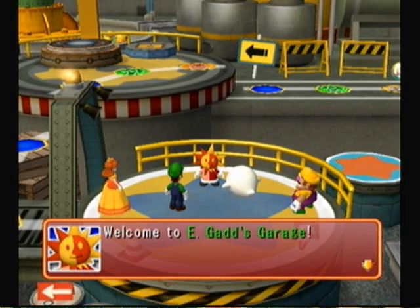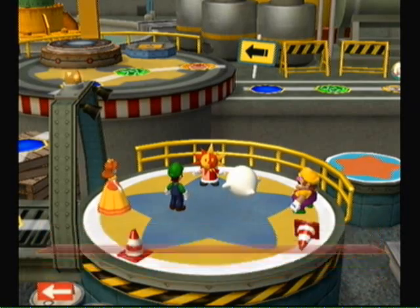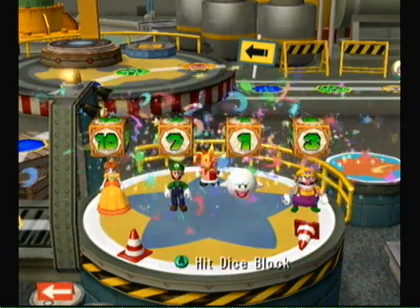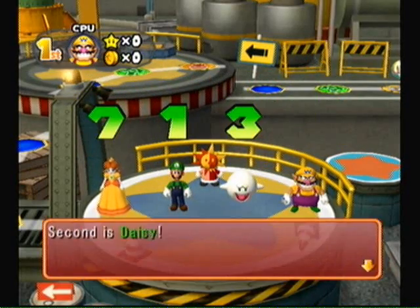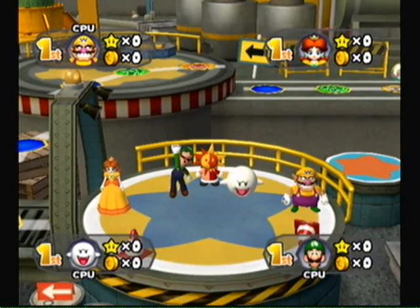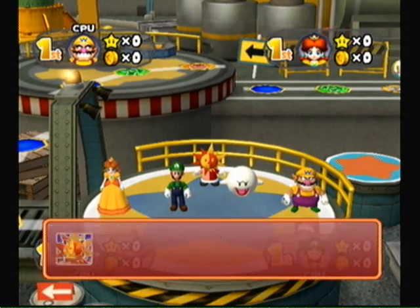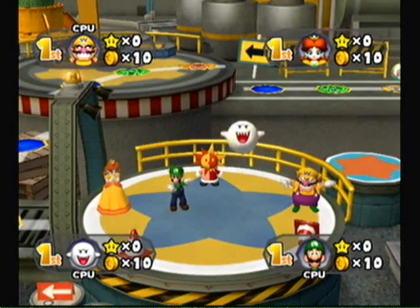Hey guys, it's Ryzen51 here in Green July. We are back for more Let's Play Mario Party 6. Today we are beginning on EGAD's Garage. This is pretty much just like Towering Treetop — first one gets to the star, just pay out 20 coins and then the star moves to another location. Same routine, just new twists on this board. Let's see what this board has in store for us.